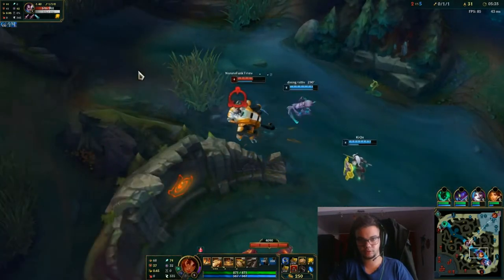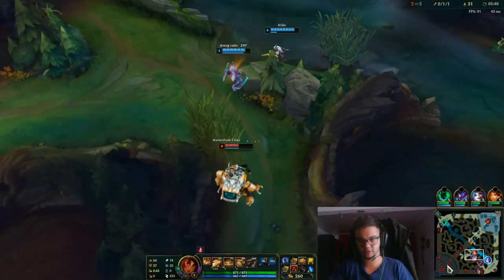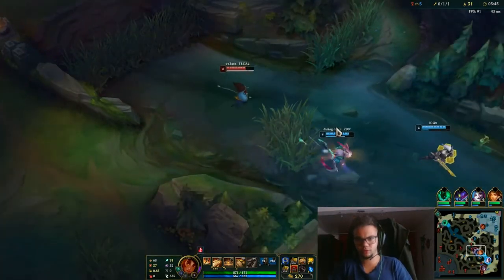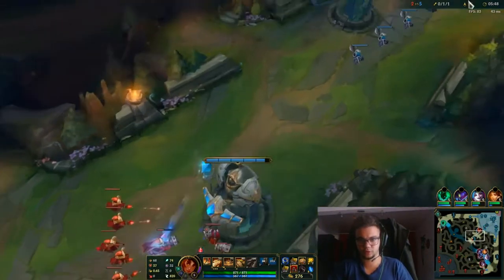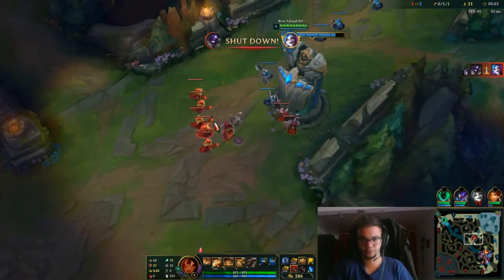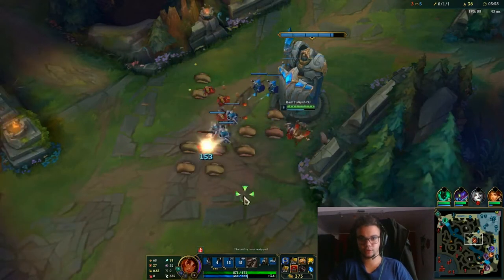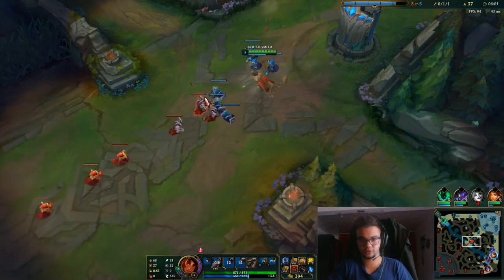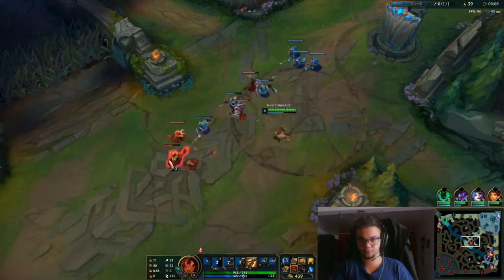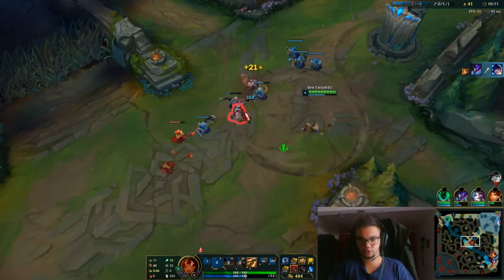Nunu is probably dead. I haven't lost that much with the wave, but I just gave a free kill pointlessly to Yasuo. Now they got killed too. Put down that vision ward — I always forget about it. Use it, put it down. Don't do stupid things. Focus on getting it.